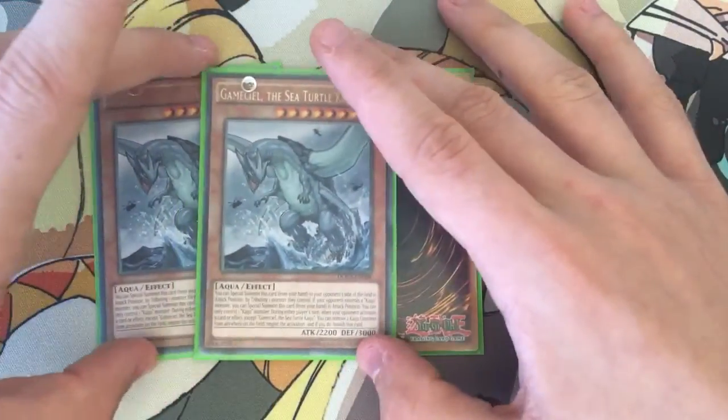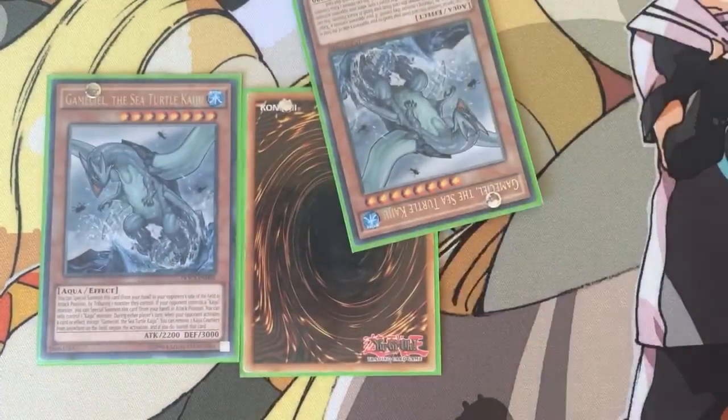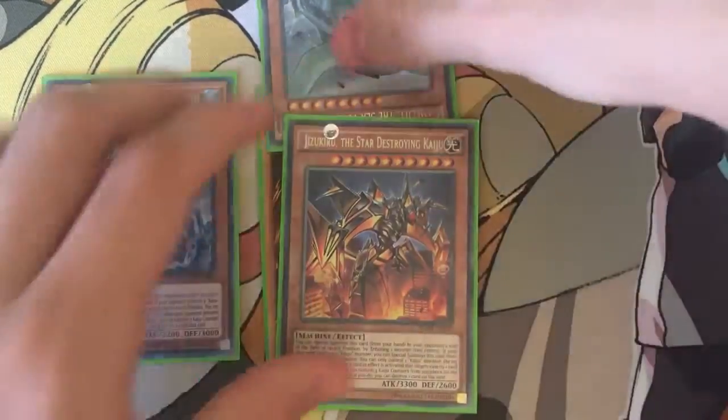Triple Gamishiel — this is the one you always special summon to your opponent's side of the field. With Interrupted Kaiju Slumber, destroy all monsters, special summon, and then Gamishiel will just destroy that.